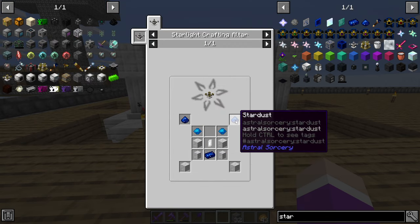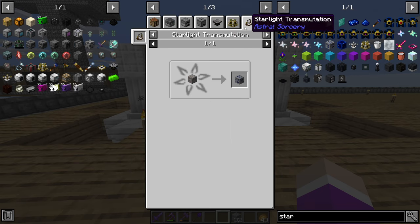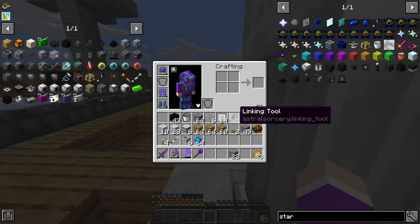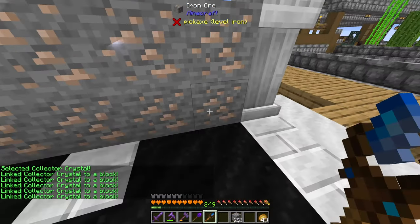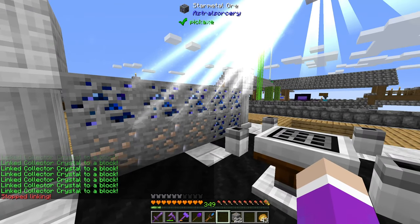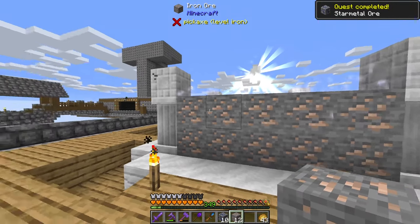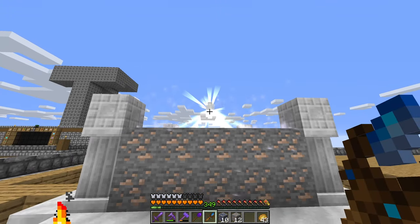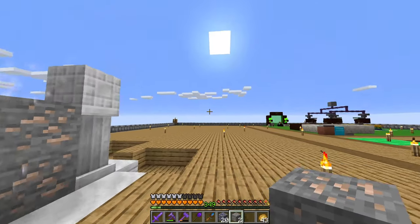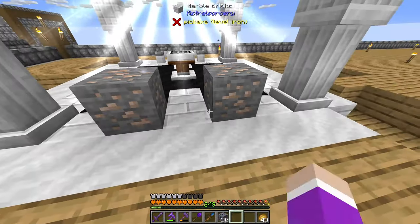I've rebuilt the altar and realized for the next tier — the celestial altar — it requires star metal ingots. Star metal comes from iron ore via starlight transmutation. I need to transform iron ore into star metal ore. I put a row of iron ore here, grab my linking tool, right click the crystal, and click each ore — yep, it's transforming. I thought it would take a lot longer but it will slowly transform all this iron ore into star metal. If I break it and put down iron ore again it will just keep repeating since this area is now linked to the crystal.